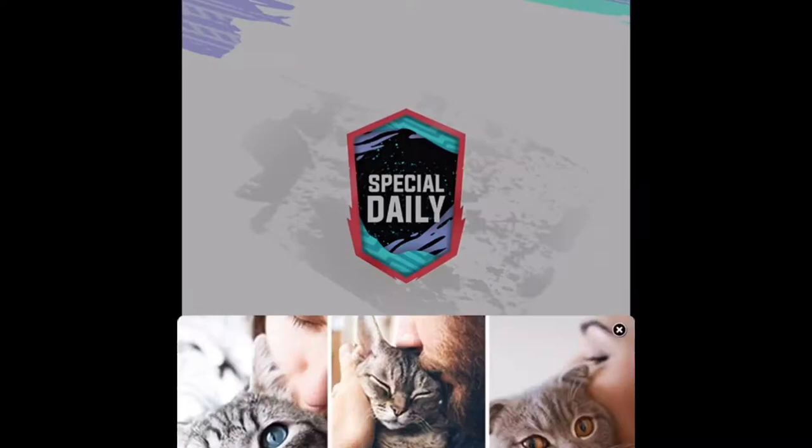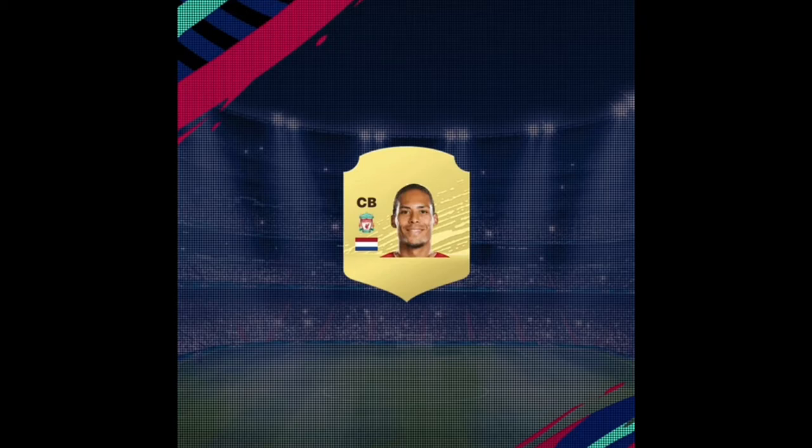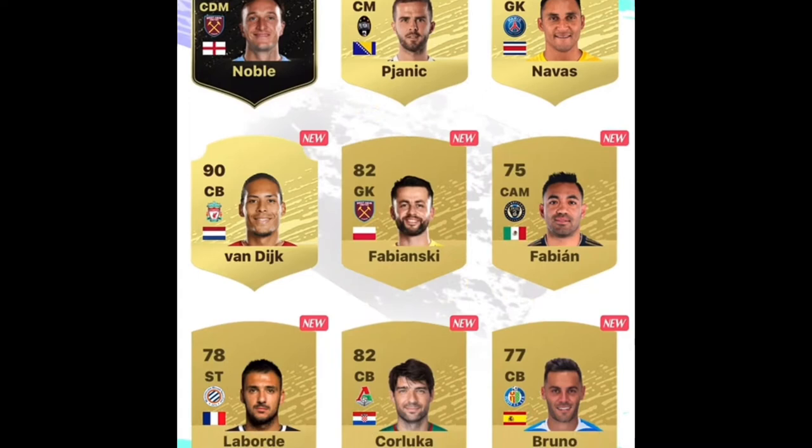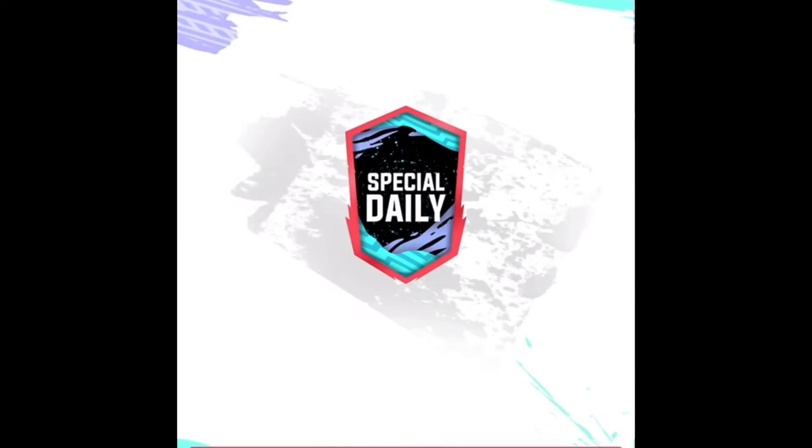We're playing FIFA 20 Draft Simulator on mobile - it's basically Ultimate Team. Let's open our daily pack. I'll be in Liverpool. First pack of the day, you get 90 Van Dyke! Let's quick sell everyone but keep these guys. Well, if we can walk out someone in one pack that's not even bad, so let's start the draft.